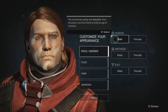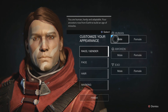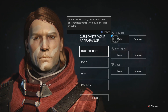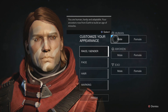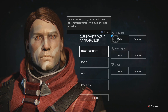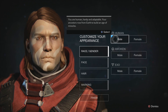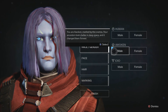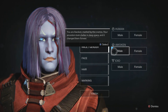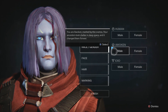The next step is to choose our species. Class choice has an impact on gameplay, however species only has an impact on your appearance - it's purely cosmetic. First up is Human: you are human, hearty and adaptable, your ancestors rose from earth to build an age of miracles. They're a pretty standard choice in these types of games. Next up is Awoken: you are awoken, marked by the cosmos, your ancestors took shelter in deep space and it changed them forever - an interesting choice if you want something different.